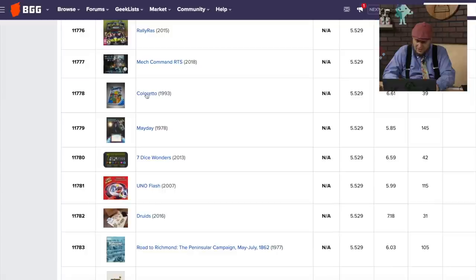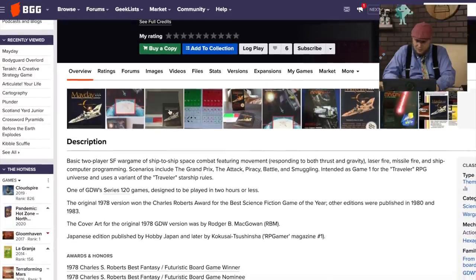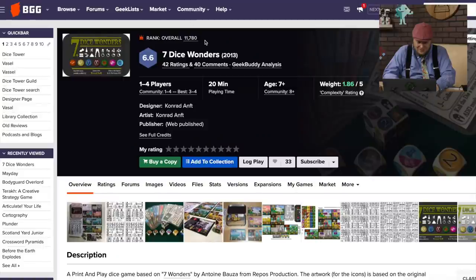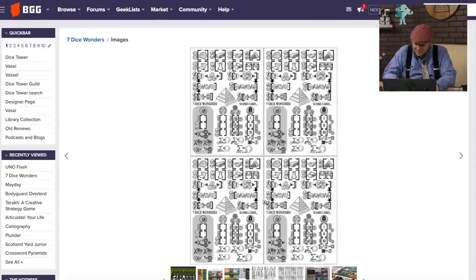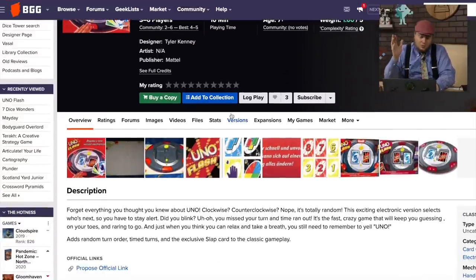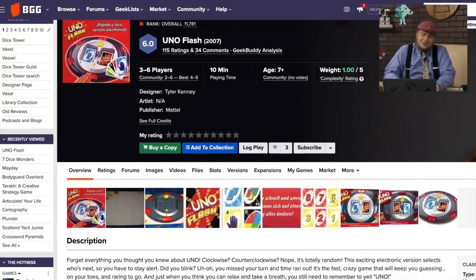There's a Coloretto, but that's not the Coloretto I know. Mayday came out in 1978 — ship-to-ship combat from Game Designers Workshop by Mark Miller. Won the Charles S. Roberts Award, so back in those days it was a pretty good game. Seven Dice Wonders — there's a print-and-play game based on Seven Wonders. It looks like a neat roll and write; I wonder why it was never printed — maybe Repos doesn't want to do that. Uno Flash — forget everything you know about Uno. It's random — it tells you who's going to go next. All right, that's a little entertaining; I think I could play that once.